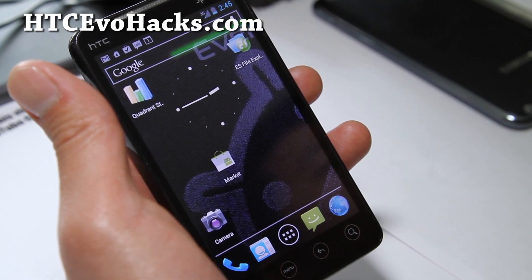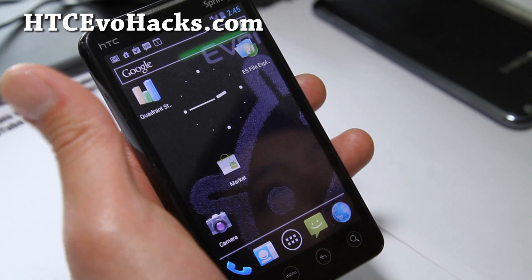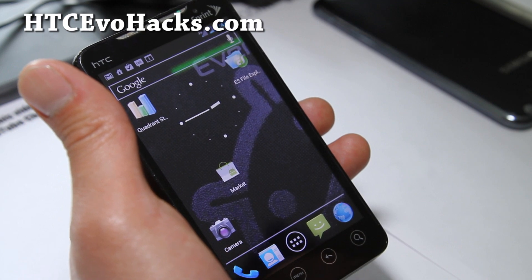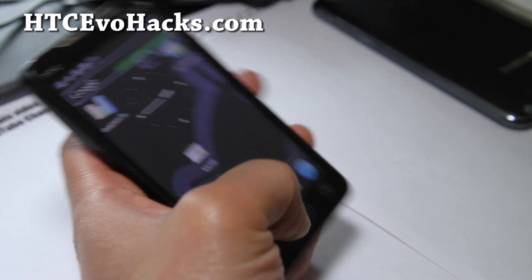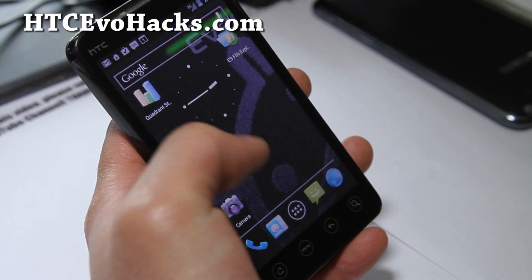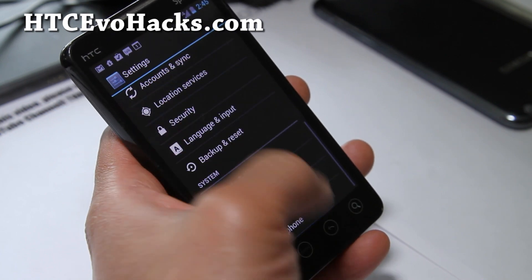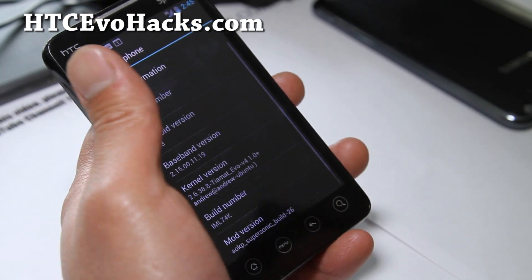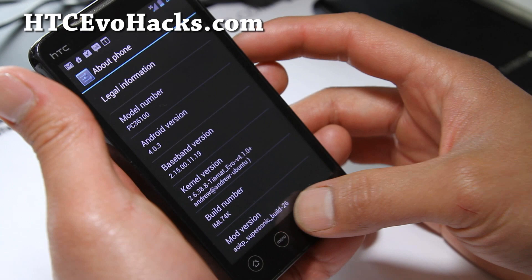Anyway, I've got the AOKP ROM here — Android Open Kang Project. As some of you may know, they're developers of ROMs and they try to make it very plain. This is running Android 4.0.3 on this old phone, and it runs pretty great actually. This is probably the best ICS ROM I've tried so far.